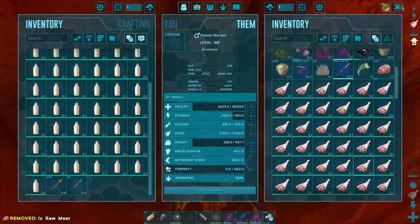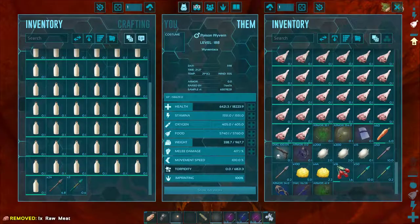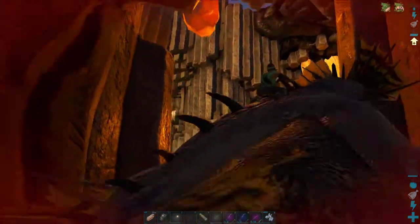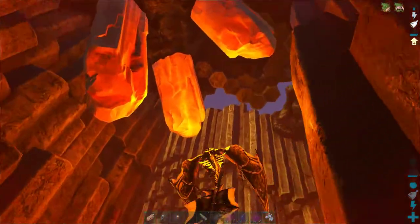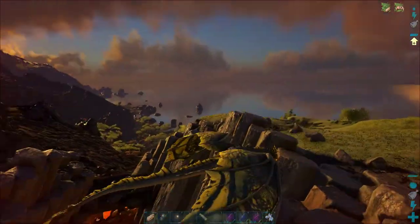Anyway, from its body you can harvest Hide, Raw Prime and Sulphur. Interestingly enough, if the Alpha Wyvern dies in your vicinity from more natural causes, like taking a dip into the lava, you will still get the Milk, Trophy and the Skin item.